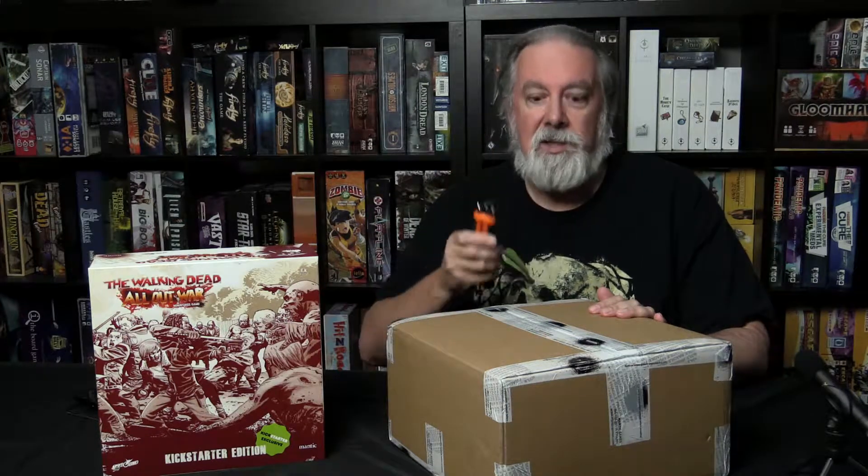G'day everyone, it's PapaNerd back again to unbox some more Kickstarter loot. A few months ago we received the core set of the Walking Dead miniatures game from Mantic Games. Just today I arrived home to find this thing on my doorstep. This is wave 2, which should contain the Woodbury, Prison, and Green Family Farm expansions for the game. I haven't actually opened the box at all yet, so I have no idea exactly what's in it, so let's get on with it.